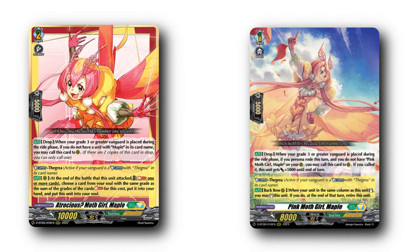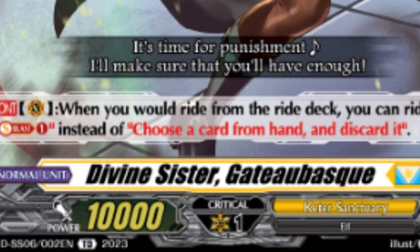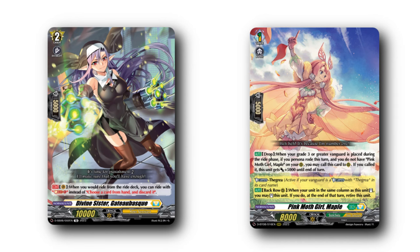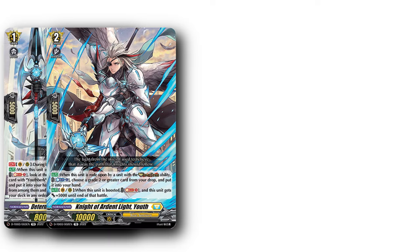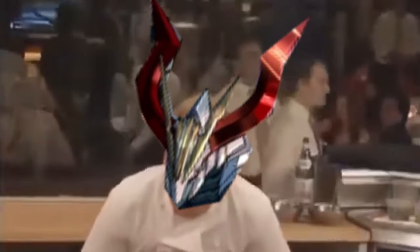Grade 1 and grade 2 Mable can also be run under your rideline, trading off ride-up skills in exchange for being free bodies later on. Anything that soulblasts them out will get them going for later turns. You can also run a hybrid of G1 Maple and Divine Sister Gadda-Bus to soulblast G1 Maple and also ride for free. There's also Youth's rideline for nearly bored and the Genesis rideline for an extra soul, but they're a bit niche.